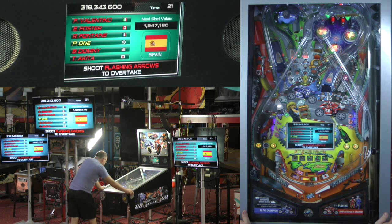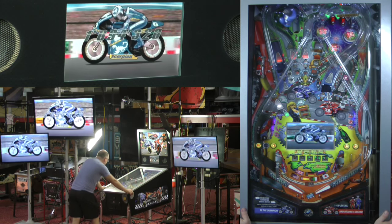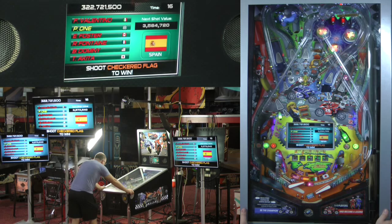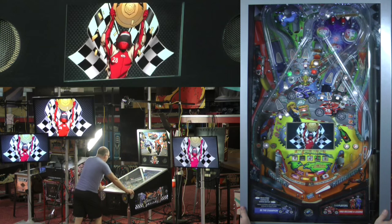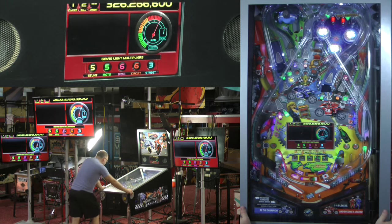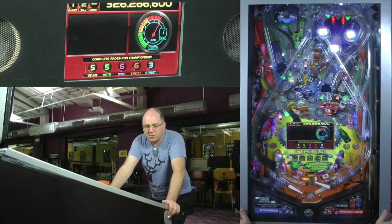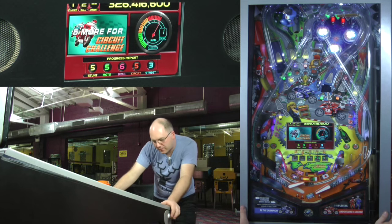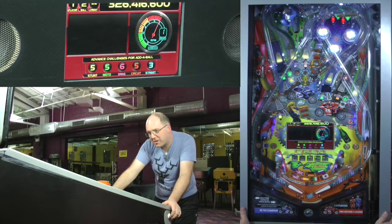The value continues to tick down as you go, but you also get to see where you are in a mode by who you've passed. This race is mine. After four shots in any race, you will light the spinner to win the race. You can also add 10 seconds to the timer by shooting the captive ball — I tend not to do that, but if you happen to hit it, good for you. The race is still worth about 10 million. The object is to get to all the races.